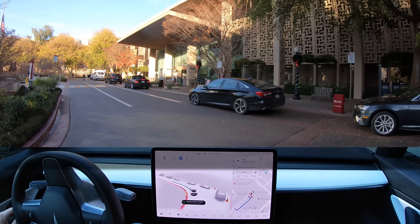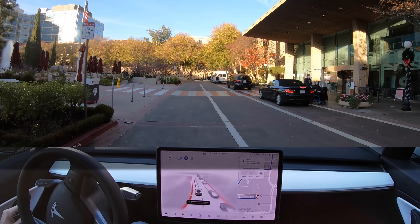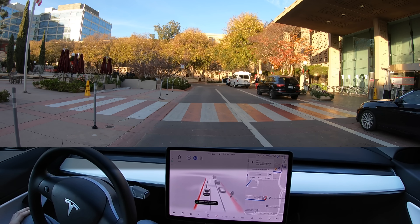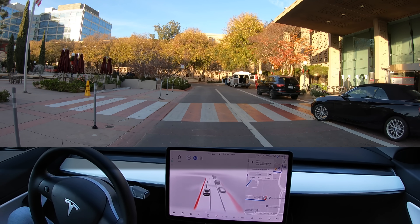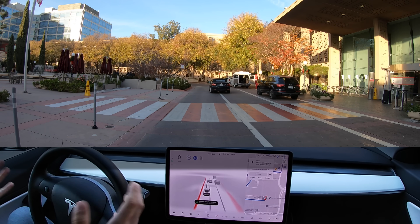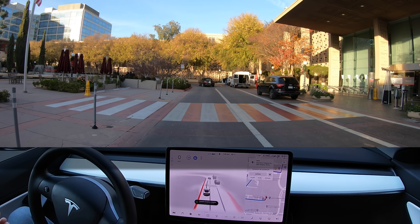Just like that, the Tesla got me to the Stanford Emergency Center with zero disengagements. I'm quite impressed — at least now I know if I don't want to pay two grand for an ambulance in America, I can put FSD on. I'm impressed; we're parked right at the drop-off. Thanks so much for joining us on our 10.6.1 update drive. This is no downtown San Jose stress test, but so far I'm impressed and enjoying it. If you want to help support us, feel free to check out our Patreon in the description. See you next time — goodbye.